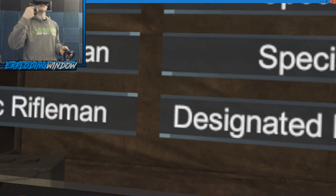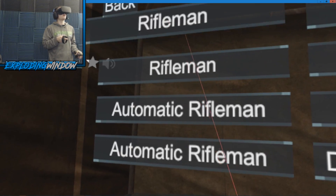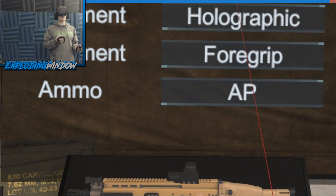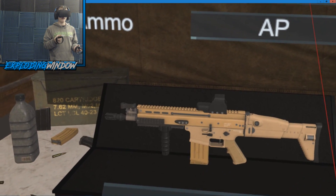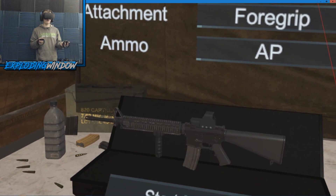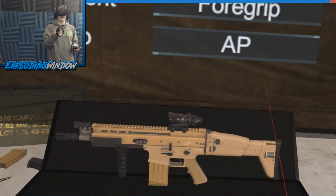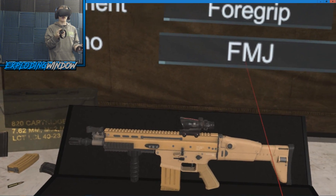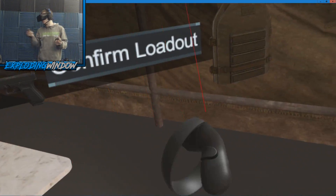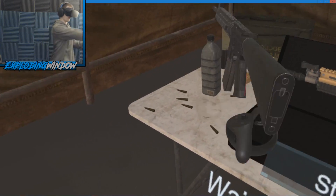We're going to start with Marsoc since those are the American-type weapons. Let's start with the Rifleman class. There are three of them available in case multiple people want to be Rifleman, and there are five different weapons total. We'll run through them and show how they work. Let's start with the SCAR — here's your primary, two attachments, and your ammo. AP is armor piercing, FMJ is full metal jacket. Full metal jacket is more effective against flesh targets, armor piercing is more effective against body armor.